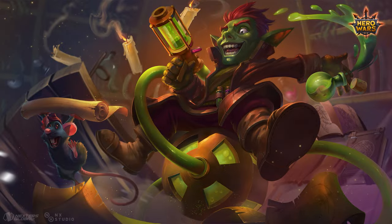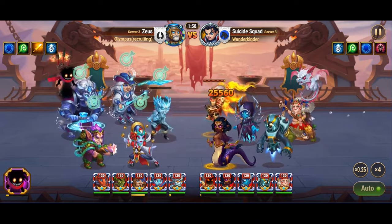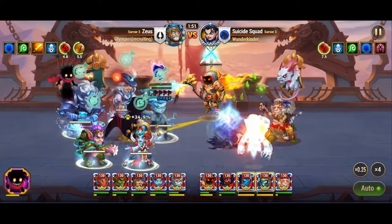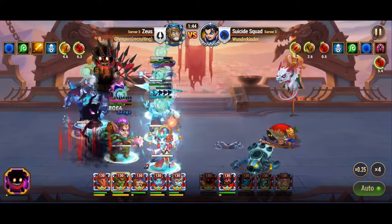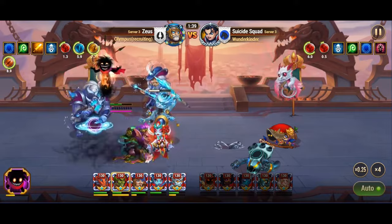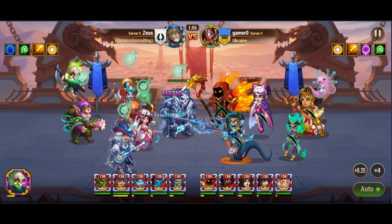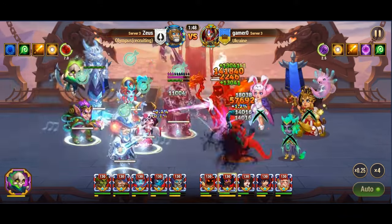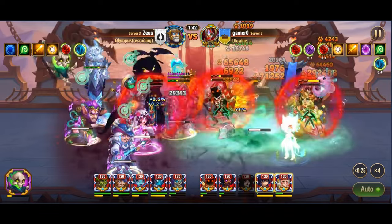Jet solidifies his position as one of the top offensive healers with a diverse skill set that brings unparalleled utility and support to the battlefield. His ability to enhance his allies' offensive capabilities while simultaneously disrupting enemy defenses makes him an invaluable asset in any lineup. Jet's Elixir of Vigor skill channels a life-giving elixir to the ally with the highest physical attack, boosting their physical attack, granting a significant speed bonus, and a regenerative effect — synergizing exceptionally well with physical damage-focused teams.